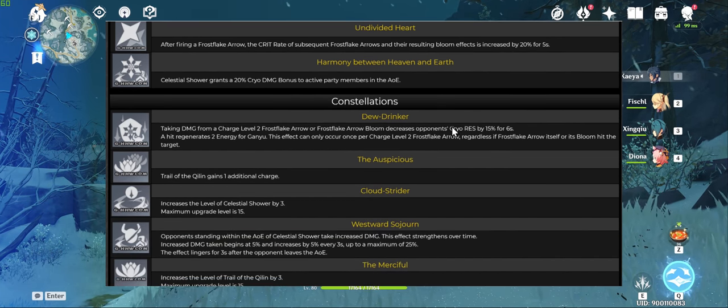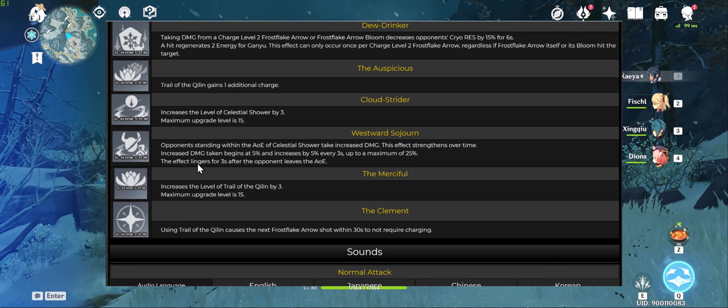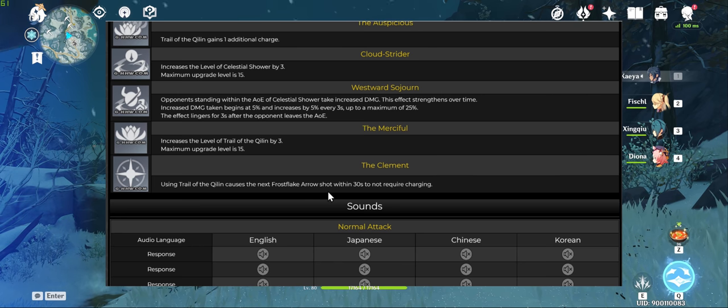Onto her constellations: C1 causes damage dealt by her Frostflake arrow or its bloom to decrease cryo resistance of enemies by 15% for 6 seconds, and also regenerates 2 energy for Ganyu per hit, but this can only occur once per Frostflake shot. C2 gives her E-skill an additional charge. C4 increases damage taken by enemies within Ganyu's burst area of effect, starting at 5% and increasing by 5% every 3 seconds up to 25%, staying on targets for 3 seconds after they leave the area. C6 causes her E-skill to remove the charge time of the next Frostflake arrow shot within 30 seconds.